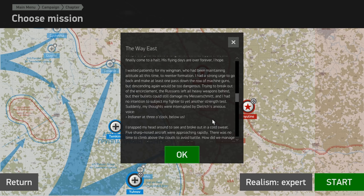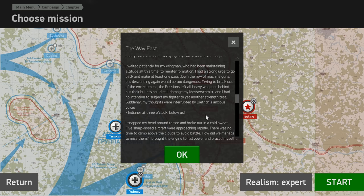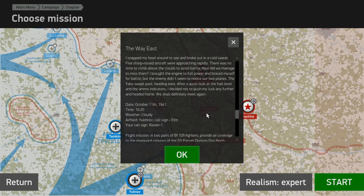Suddenly, my voice was interrupted by an anxious call. At 3 o'clock below us. I snapped my head around and broke out a cold sweat. Five sharp-nosed aircraft were approaching rapidly and there was no time to climb above the clouds to avoid battle. I brought my engine to full power and braced myself, but the enemy didn't seem to notice our two planes. The aircraft swept past, heading east. After a quick look at fuel and ammo, I decided not to push my luck any further and headed home.